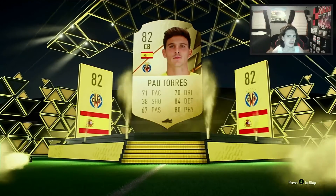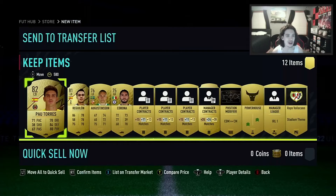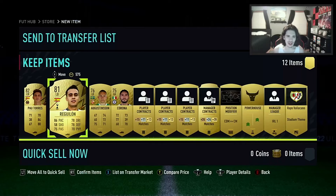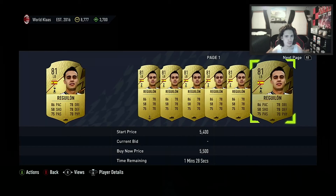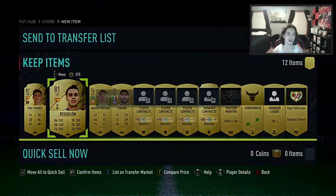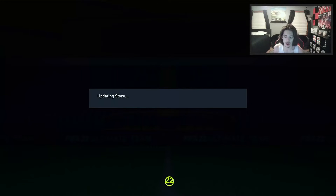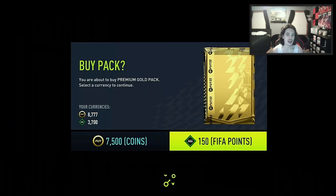Val Torres — not bad this year, 82 rated, 71 pace though, a bit slow. Reggie Loane — that's a good one! How much is he? 16k price tag right now. I think he will go up, so I'm going to keep him 100%. Buy pack again, come on EA Sports.